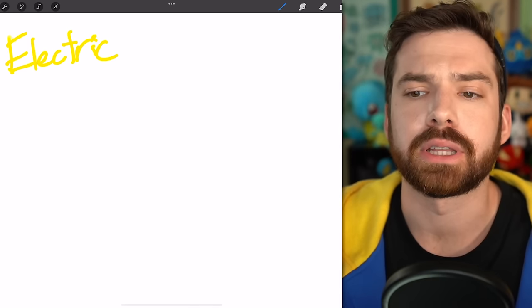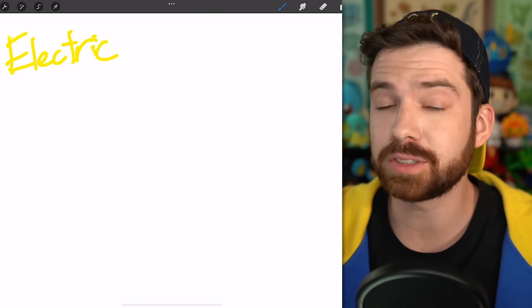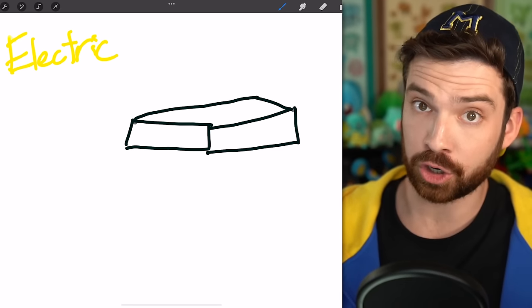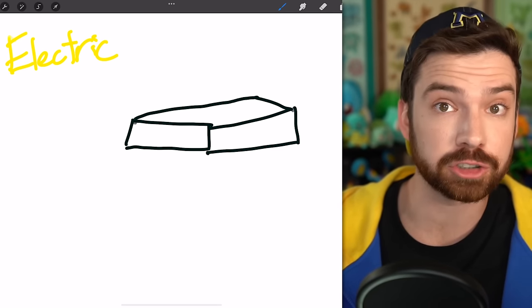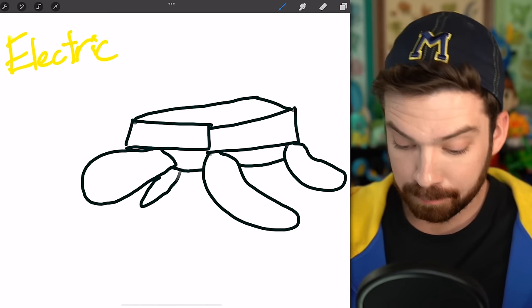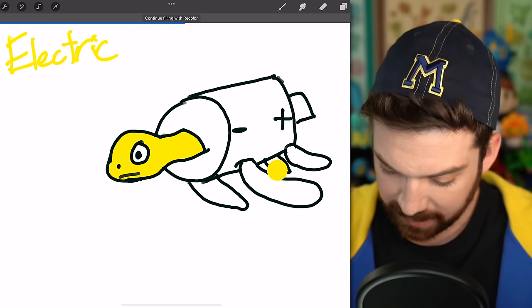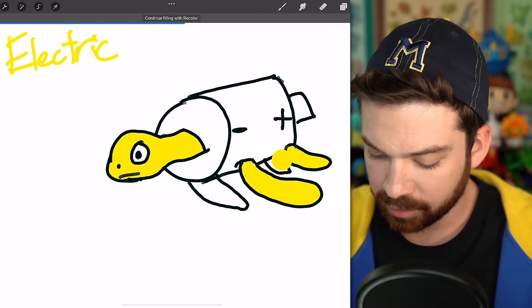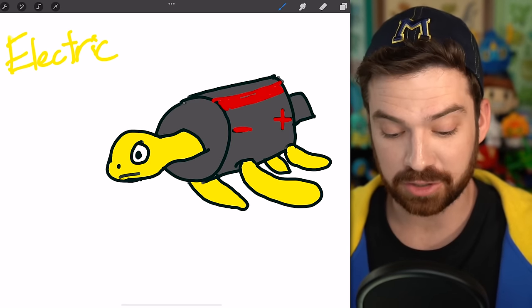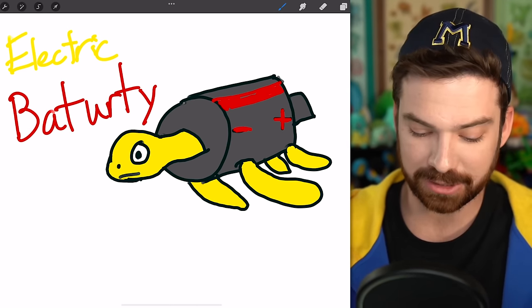Electric. I feel like we have a lot of turtle Pokémon already but we could always use more — who doesn't like turtles? Here's what I'm thinking: it is a sea turtle that just hovers on land via the use of electromagnetism, and its shell is a big battery. Another Electric type with Levitate. I think this is a pretty simple design but a cute one, and its name is just going to be Batterty.